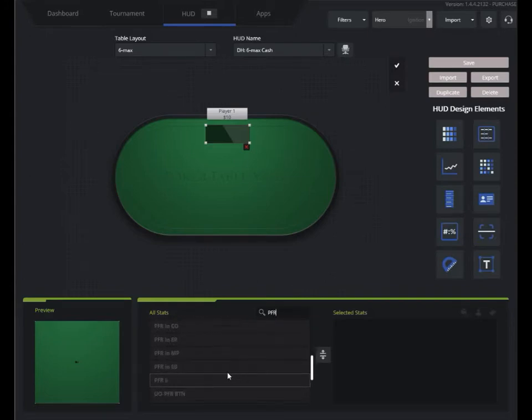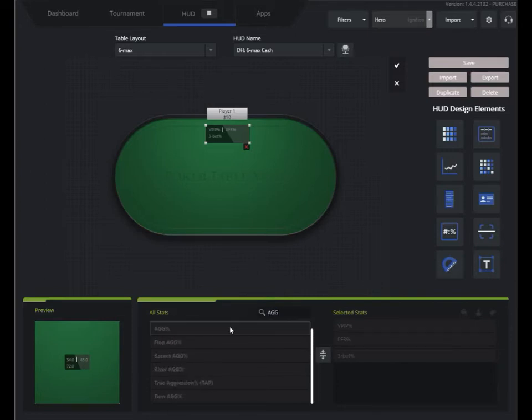We'll add in a preflop raise percent — I just drag and drop that here. I want VPIP, drag and drop that here. I don't want that order, so I can flip-flop these by dragging and dropping. So I'm going to make a really simple HUD: VPIP, preflop raise. I'll add a new line because I want my next stats on the next line. I'll add three-bet percent and aggression. That's as super simple as it gets — four stats on two lines.